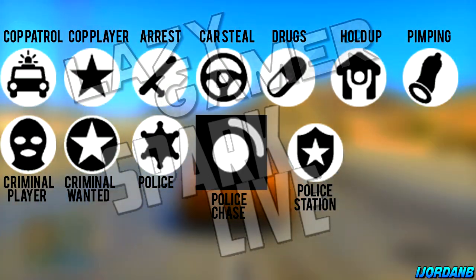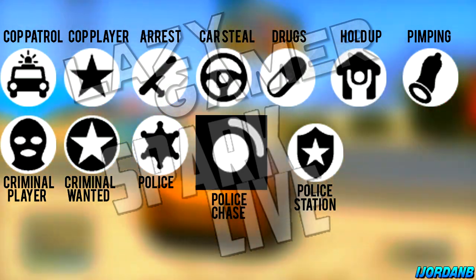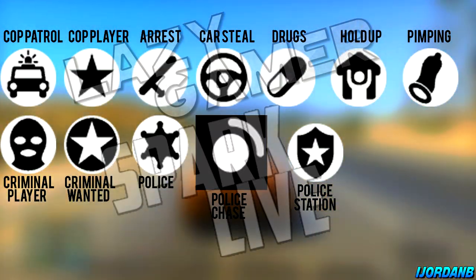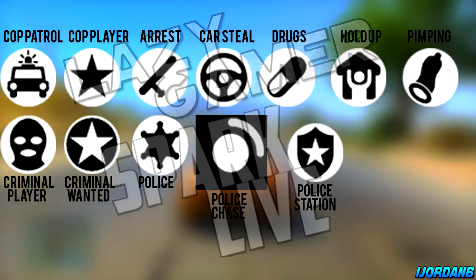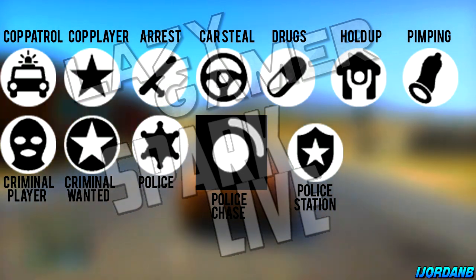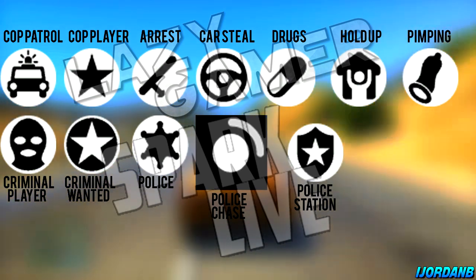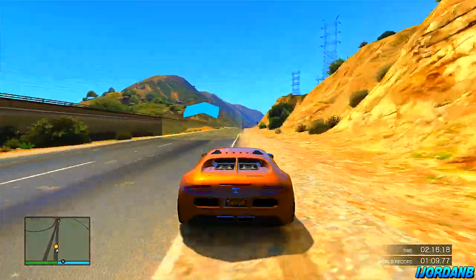I was a bit confused by that — do you have to commit a crime and then the police come after you? So you get to see on the map who the cop is; the cop player will have a star on the map. We also have police chase and police station, so maybe that's where you need to take them. A hold up — maybe there's a gunfight going on or something. We've got drugs, car steal, and arrest — so if you actually manage to arrest a player, that should come up on the map. These are awesome, because if they do get implemented into the game, it would most likely be a cops and crooks mode.